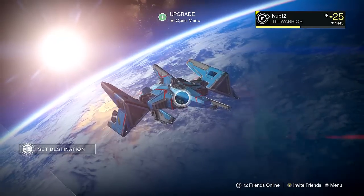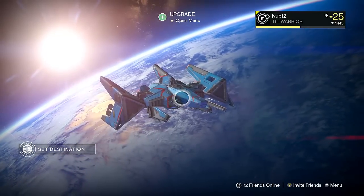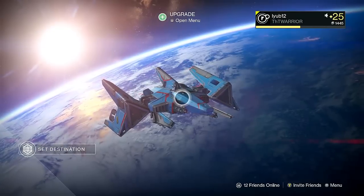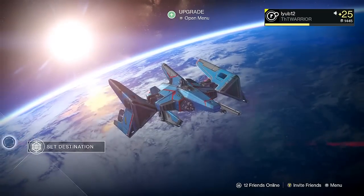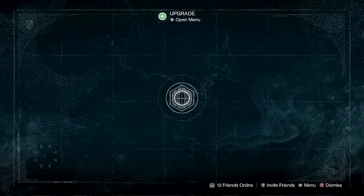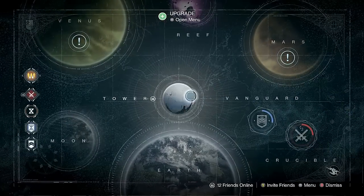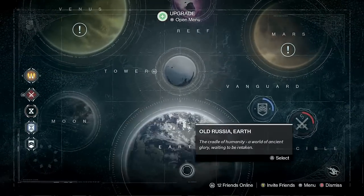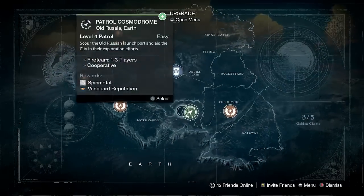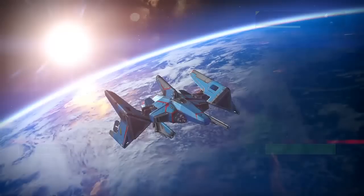What's up guys, this is loop12 here. Today I'm going to show you how to get glimmer, silver, and respawn chests all the time. All you guys want to do is go on Earth — not Mars, Earth — and then just patrol it, or you can do the spider boss level. Either way it'll be pretty fast.